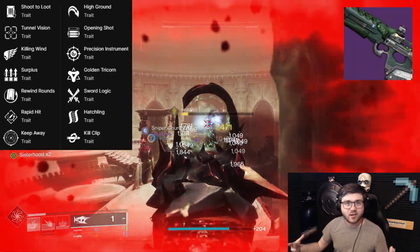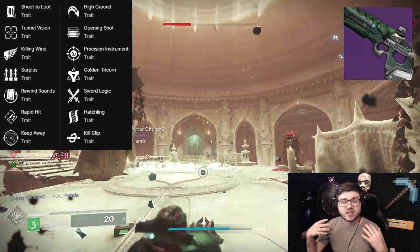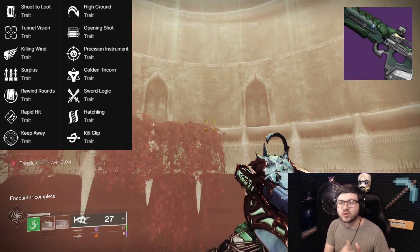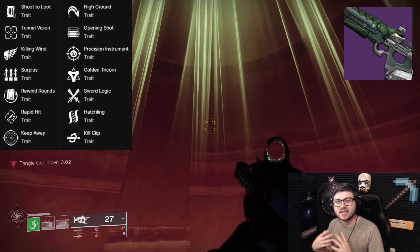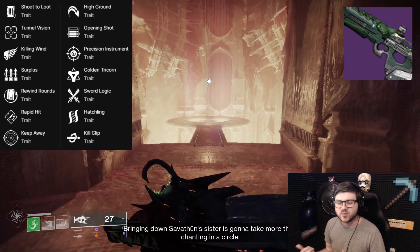Some of those are new perks — High Ground gives you more damage when you're at a higher elevation than the enemy. Precision Instrument gives more precision damage on sustained damage. Sword Logic is essentially like Rampage: you get a damage boost on kills, and the higher the tier of enemy you kill, the higher the damage boost.